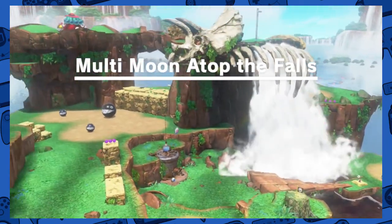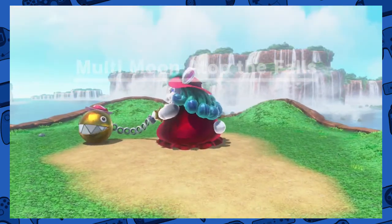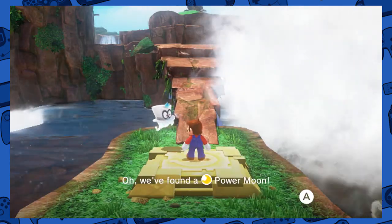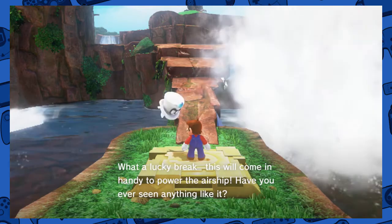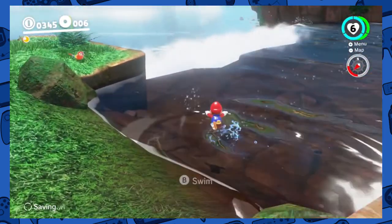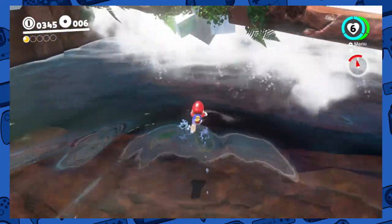So now I can keep going. Multi-moon atop the falls — that's weird. It's like very Mario Galaxy. Here's the next one, it's kinda cool. You found a power moon. What a lucky break. This will come in handy to power the airship. Have you seen anything like it? Yes, I've seen power stars and shine sprites. Wow, the water looks gorgeous. Holy crap. This is really nice.